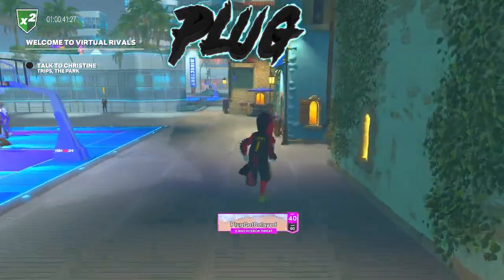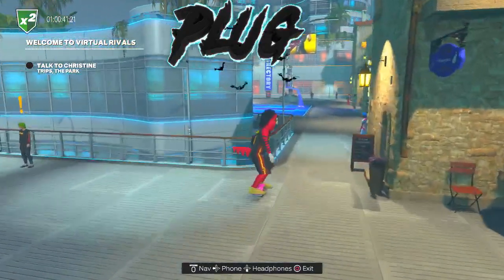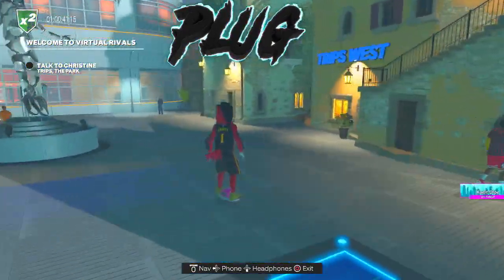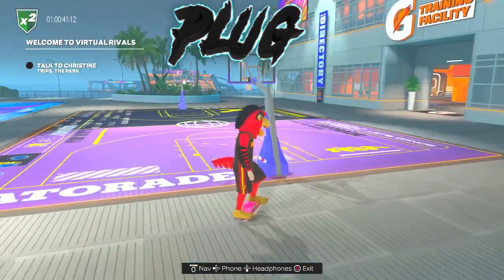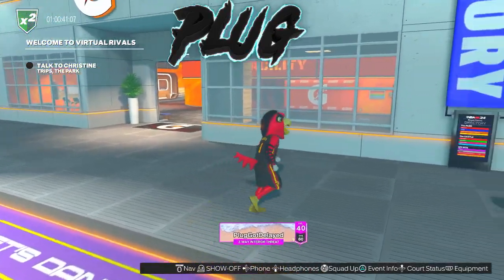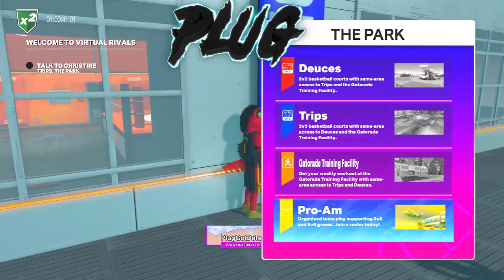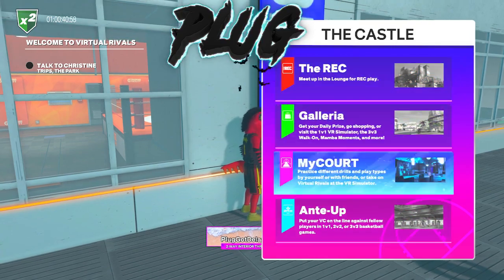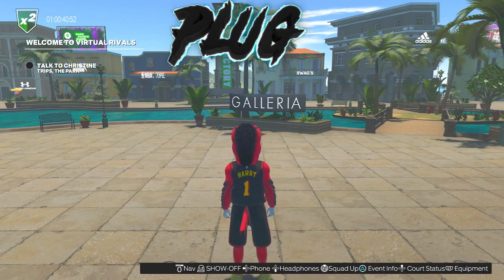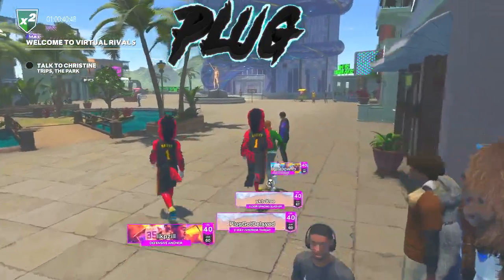What you want to do is come over here to this place — you can get on everybody, makes it easier. Come over here and find this little thing right here. All you want to do is click X to use the directory. You can play the park and go to pro-am right here, or you can come to the Galleria — this is the slower way, this will probably take like an hour and a half. The other way is gonna take like 30 to 40 minutes, max an hour.